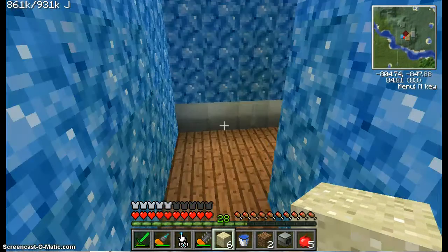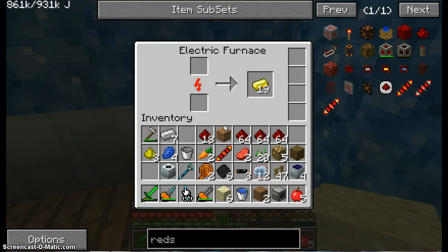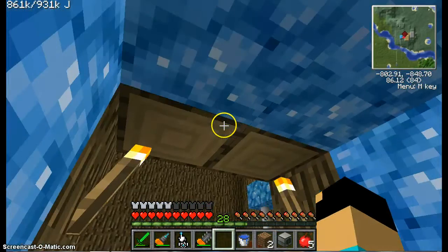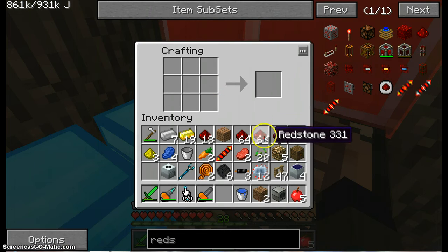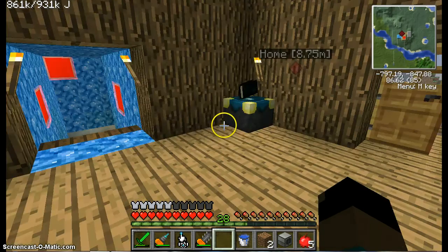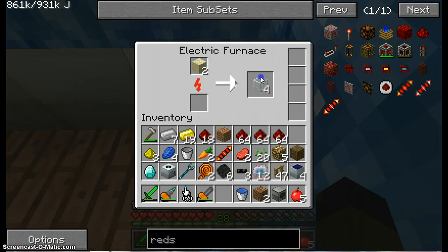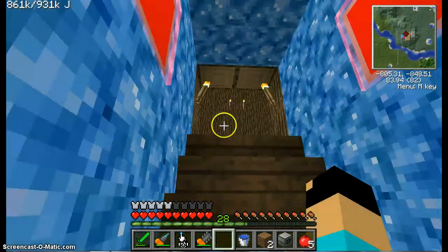Now let's go down to the power room. Okay, there's my butter. Now I need a diamond. And I'm going to go diamond mining soon, unfortunately, because I'm down to 11. God, I hate that sound. At least it runs on infinite power coming straight from my solar facility.